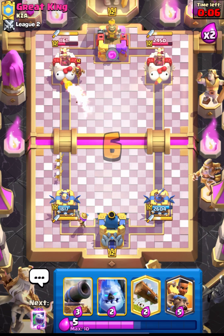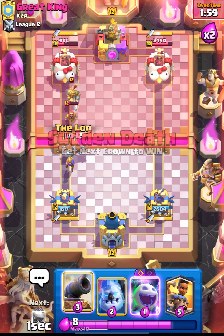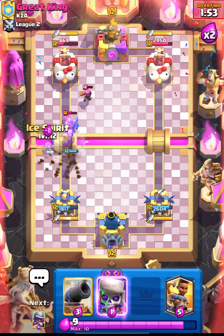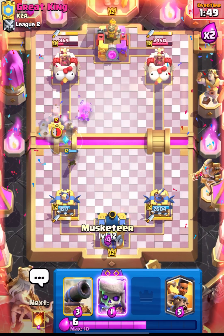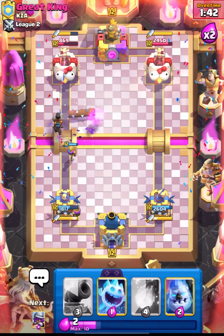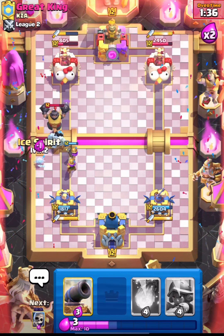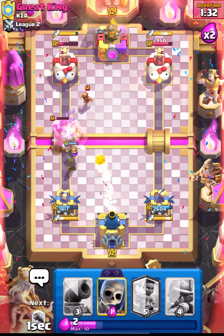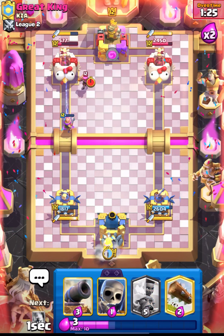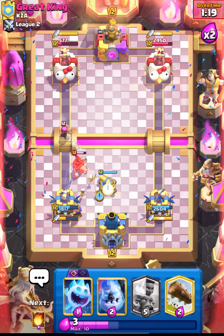This is a really nice fireball value - let's fireball this and wait with my log just in case. Nice log value. Let's place our Ice Golem and Skellies. Our Musketeer is getting a ton of value - look at that, it's getting value on top of his Mega Knight. There's another Musketeer piling up. Let's fireball this Wizard - Musketeer will take out his Mega Knight as well. That Musketeer literally got more than 10 elixir of value!